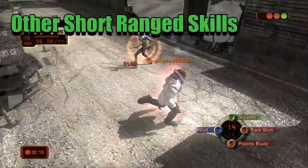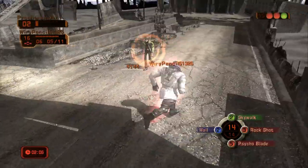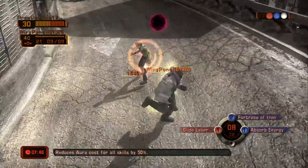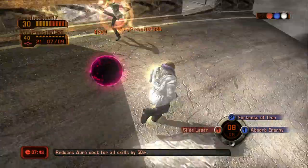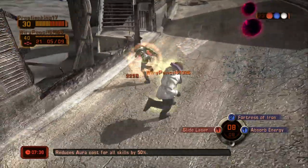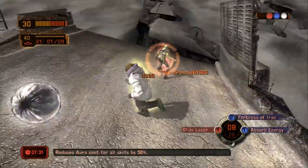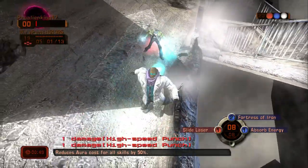Next up is most key skills — any short range non-sword type skill. For the majority of them, like high speed punch, hyper kick, and cycle burst, all you have to do is rotate around your opponent in any direction. Just keep moving around your opponent — clockwise, counterclockwise, it doesn't matter. Try to stay close to them when you do this; the closer you are, the easier it is to dodge. Just be careful for fast, very spammable moves like high speed punch — eventually they'll catch up to you as you're rotating.